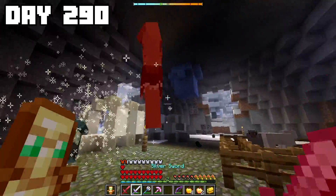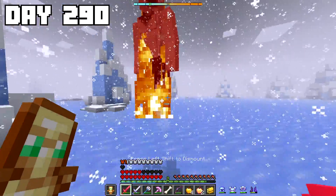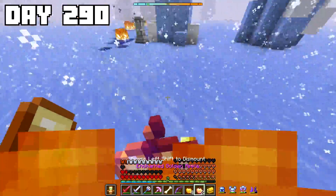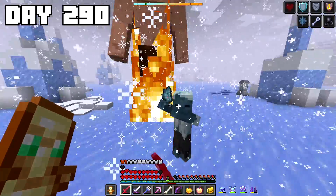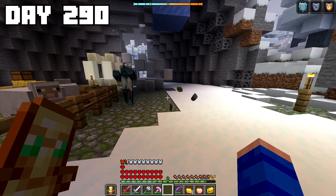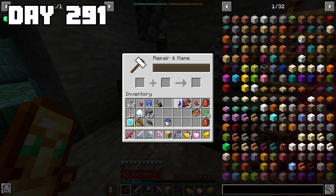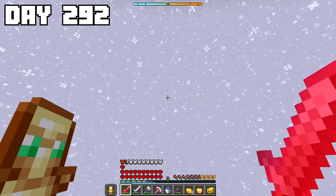I decided to start with the cyclops because I assumed he'd be a lot easier, but boy was I wrong. For some reason, this guy was able to just endlessly spam his attack that would launch me up into the air and drop me back down. I started taking so much damage that I decided to just eat one of my god apples so I didn't risk dying this late into my adventure. I eventually managed to take him out, but things got even worse when I realized I had pretty much gotten no loot for it. When I got back to my bunker, my netherite boots had taken quite the beating during that fight, so I spent the day getting mending on those and grinding XP to repair them.